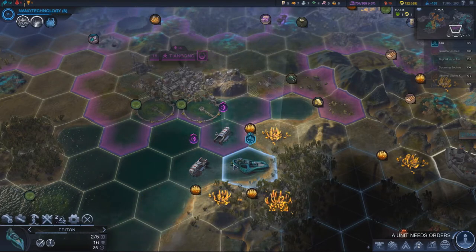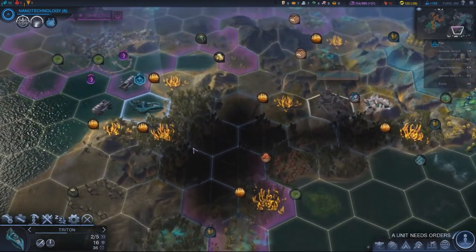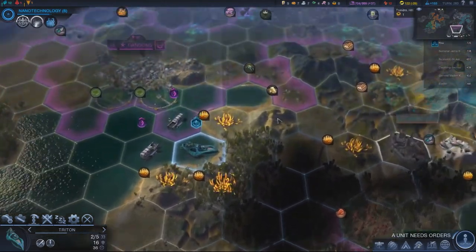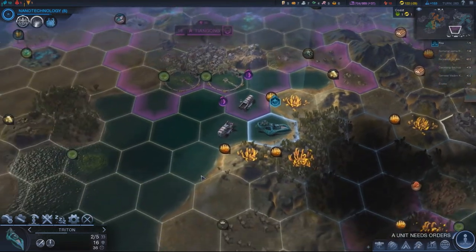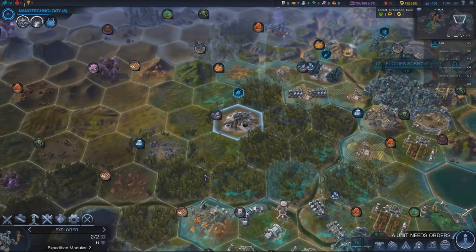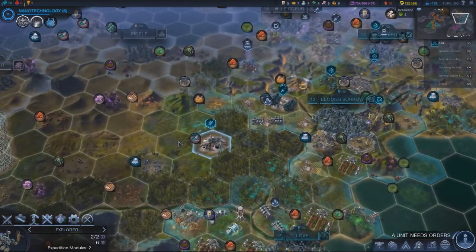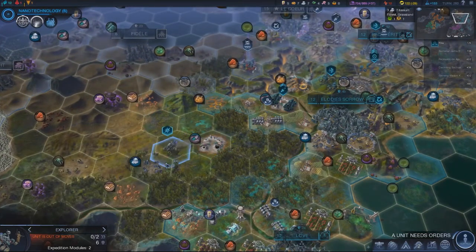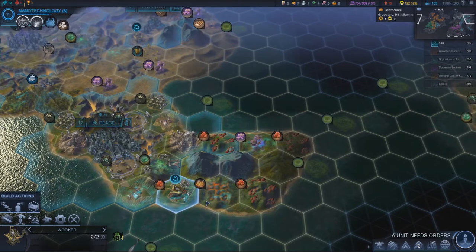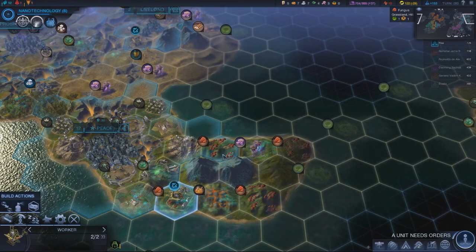Whoa, look at all that phyraxite — that is just begging for science there. What is this gold? It's a sculpture. She doesn't have much and I could probably take her out too. Yeah, I'm just really tempted to just go around and take people out. I mean, I'll probably end up ruining myself by doing that, but it's more interesting, right?